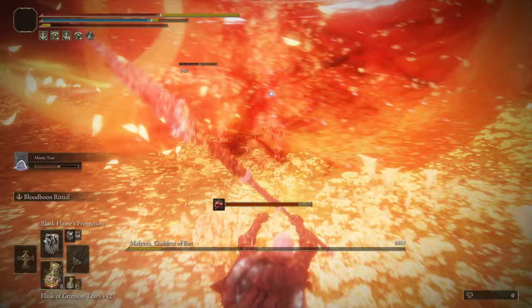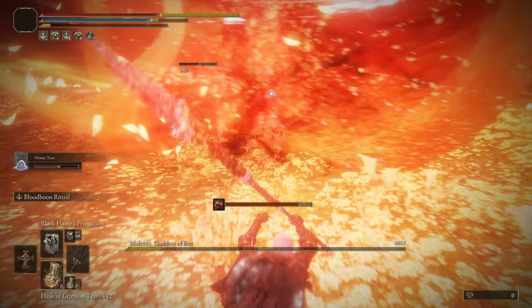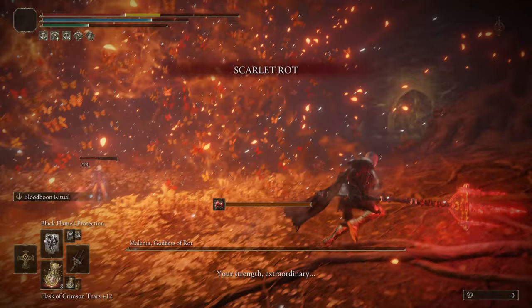This is in New Game Plus, but this also works in regular new games. So yeah, go take down Mohg, and then you'll be able to take down Malenia, Goddess of Rot, and Malenia, Blade of Miquella in Elden Ring.